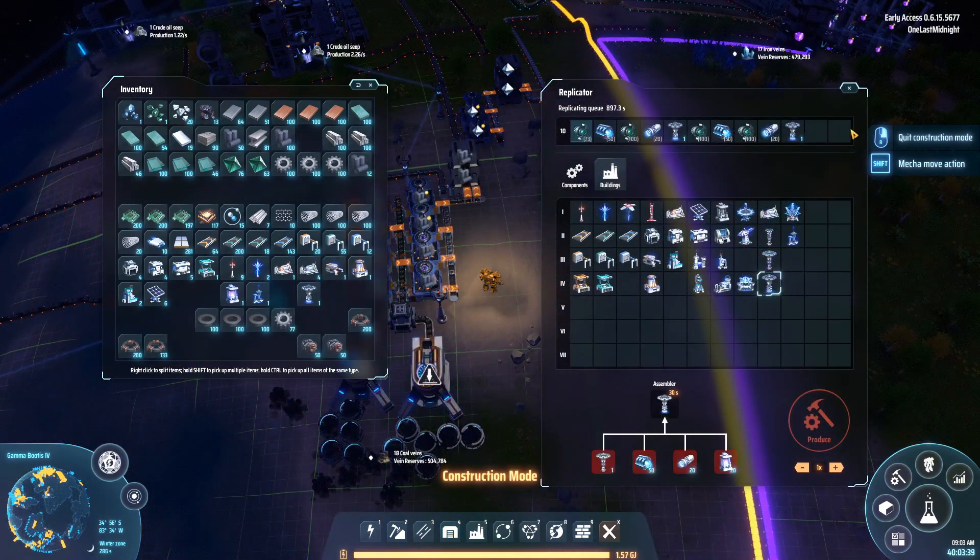Once you have all the resources needed, start building your Orbital Collectors. It's going to take some time. Unless you have production stations set up for all the subcomponents to build your Orbital Collector, you're going to have to manually produce all of those subcomponents, and that just takes a few minutes.